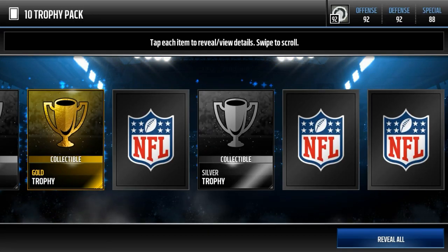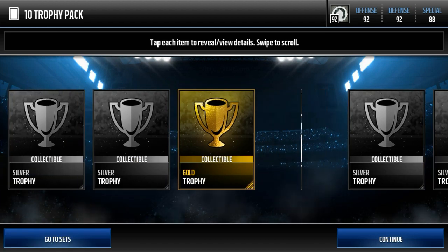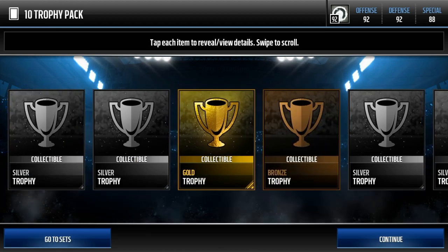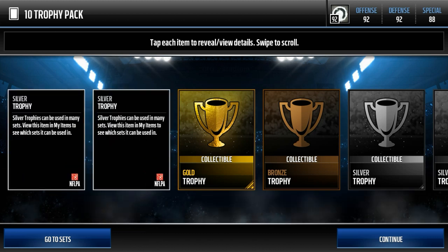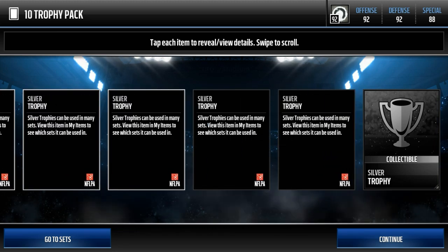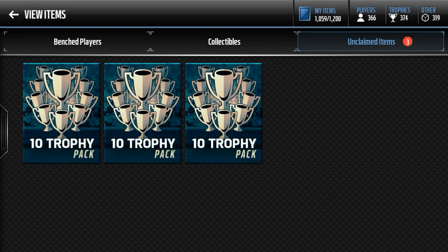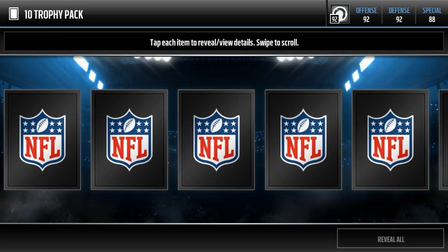Even if gold players are tough to snipe, you can get them from packs. No elites here, but let's count up: 6,000, 12,000, 18,000, 24,000, so 30,000 — about 33,000 from that pack. If you snipe these players for 2,500 each and put them in the set, you would have made 8,000 off a pack that didn't even have an elite trophy.